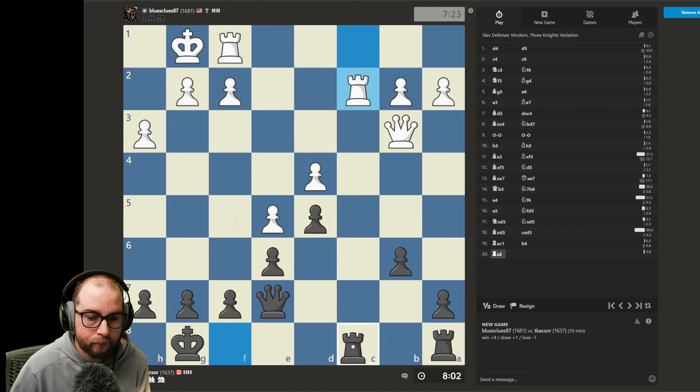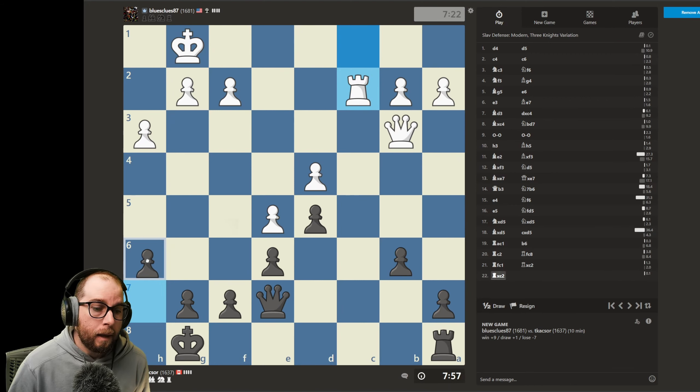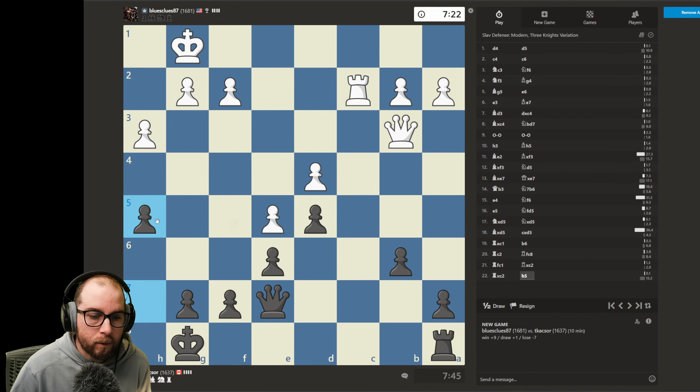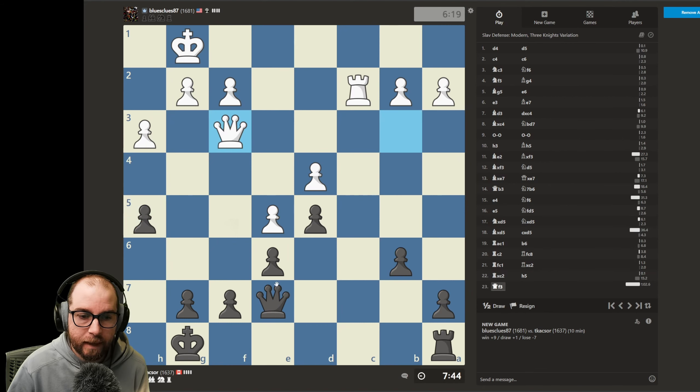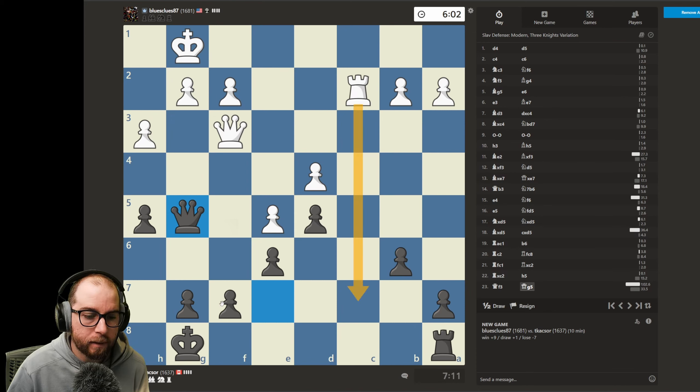Looking a little bit drawish. We will take and create some lift — I have to try and play a little more solid. We might want to look to start centralizing some pieces, potentially trade down. I'm not sure about the resulting endgame here, but I'm going to target that pawn. What if we centralize here?